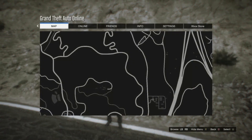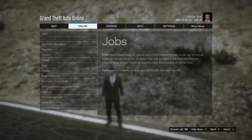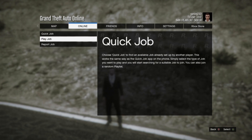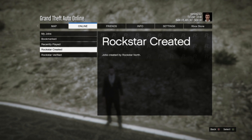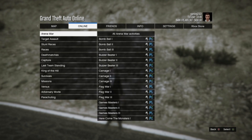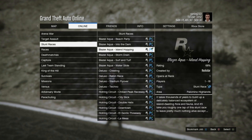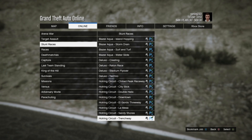First, obviously what you want to do is find the job itself that you want to start. If you don't know how to start the job, simply go to Online, Jobs, Play Jobs, Rockstar Created, and then select any job you want from there. So if you want a stunt race, select stunt race and find it. If it's an adversary mode, go down to adversary mode and find the one you want to play.